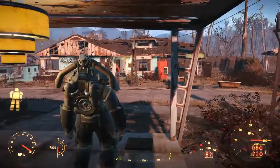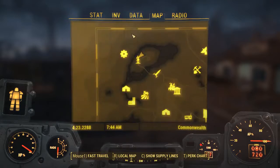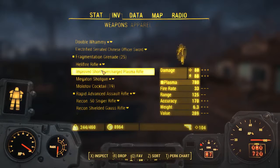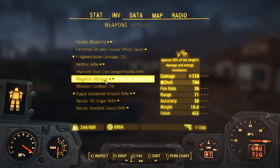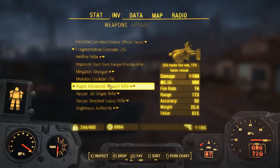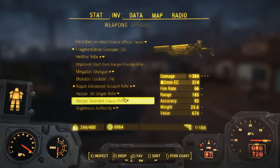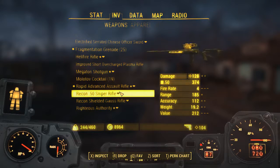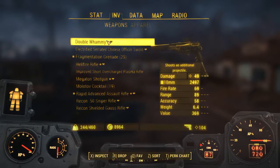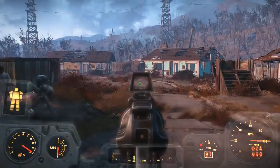I don't like how that note clipped through my armor like that. Anyway, I decided to bring her on the plasma rifle just in case. I upgraded the shotgun to take .308 which does a ton more damage. I also added a better scope on this one and on that one too.